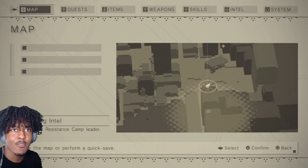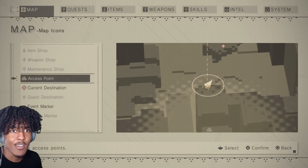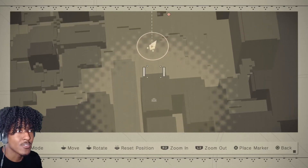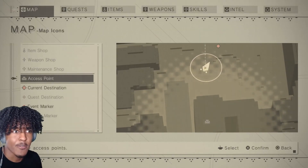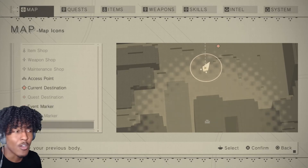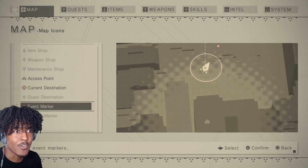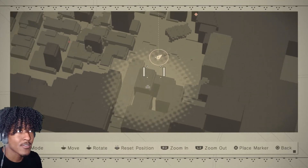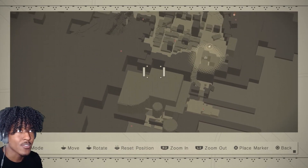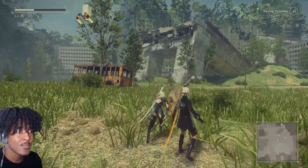Can I look at the map? Map icons — okay, so this is city ruins near factory. That's the access point, body, event marker — there are events in this game, that's kind of cool. I wonder if I can get to my body. There are a lot of question marks. All right, we're gonna go to our destination and learn more about the game as we go.